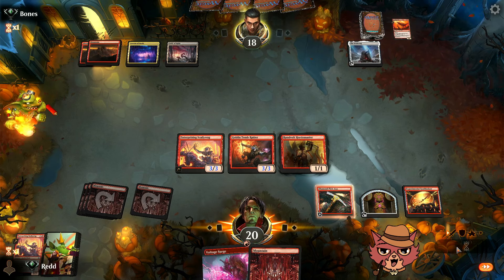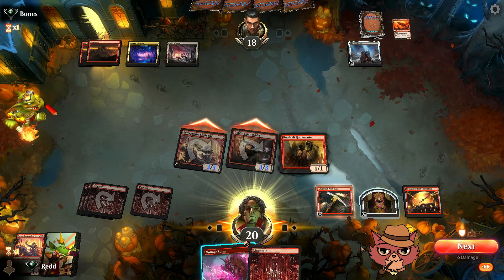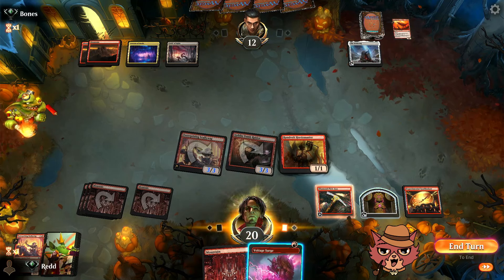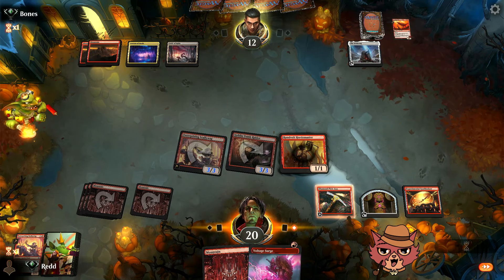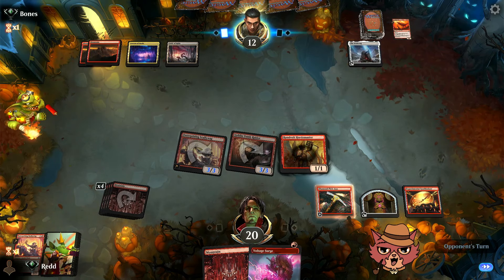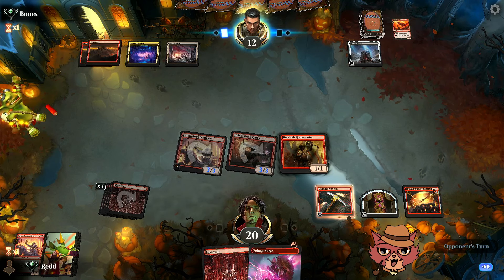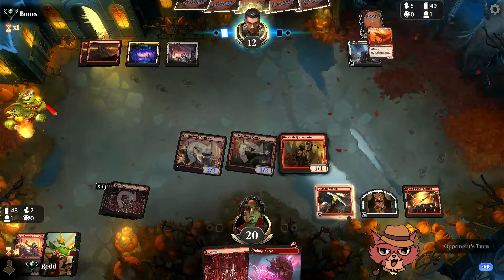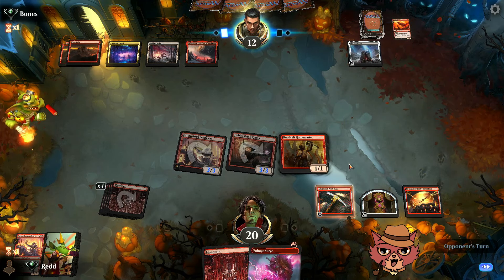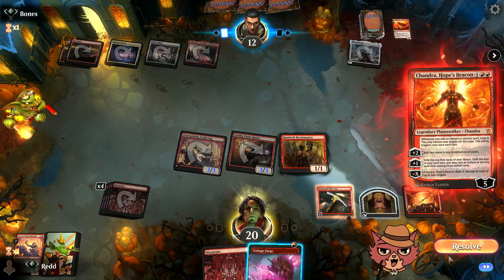Voltage Surge is open because of our treasure. The Hordemaster lands — no removal for it. Then the opponent drops Chandra. Minus three takes out most of our tokens but we get to keep the Hordemaster. We might see more goblins off the Hordemaster ability. Minus three means our Voltage Surge still hits. Two mountains off the top — lots of mana flooding again. We could have gone Diamond Pickaxe and swung at Chandra while keeping Voltage Surge in hand — that's a line I could have thought about.